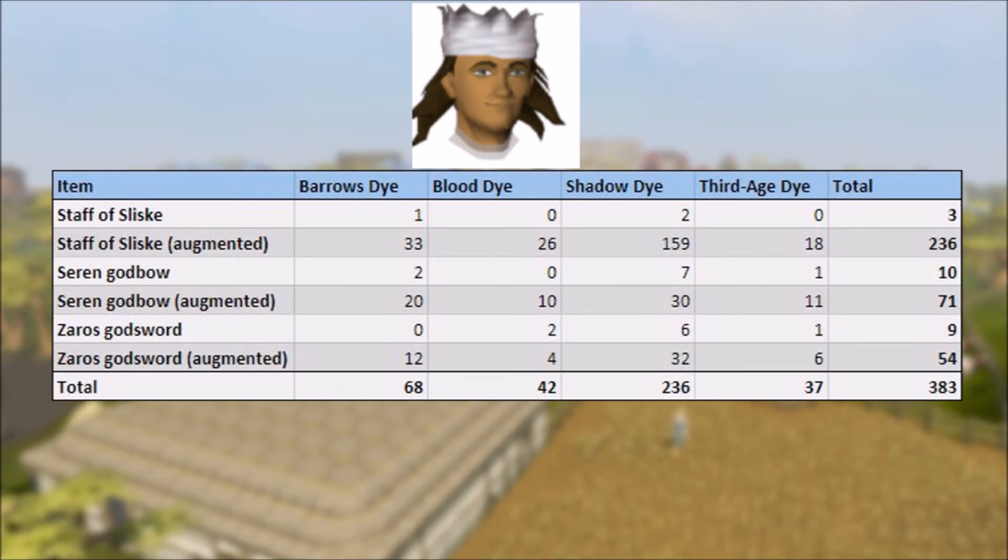And lastly, the Third Age dye brought in 18 augmented Staffs, 11 Godbows, and 6 Godswords, with 1 non-augmented Godbow dyed along with 1 Godsword.